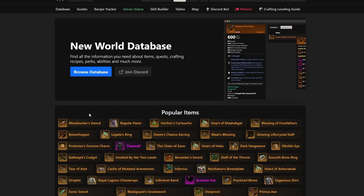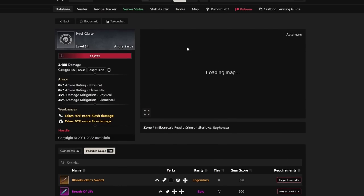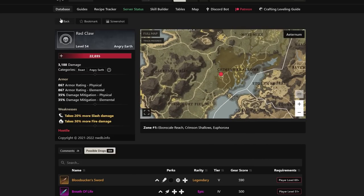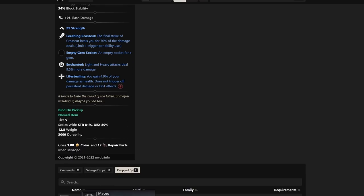The first item is the Bloodsucker Sword. It has 29 Strength, Leeching Crosscut, Enchanted, and Life Stealing. With Leeching Crosscut and Life Stealing, you're going to do insane amounts of Life Stealing overall, and Enchanted is never a bad option. You can see it's dropped by Maceo or Red Claw. Red Claw is located right down in Crimson Shallows inside of Evanscale Reach. It's a very strong weapon because people love the idea of self-sustain through the weapon.